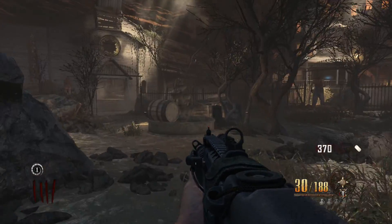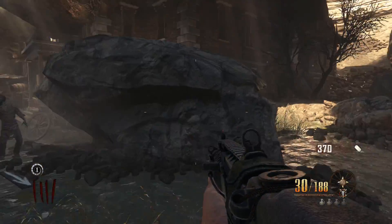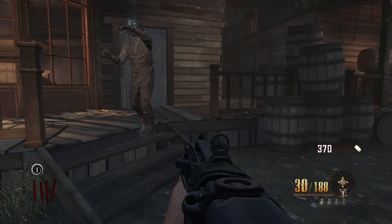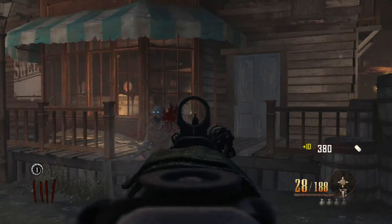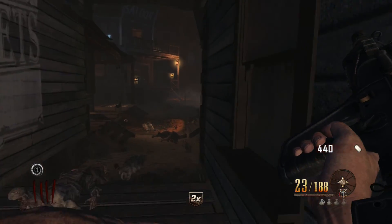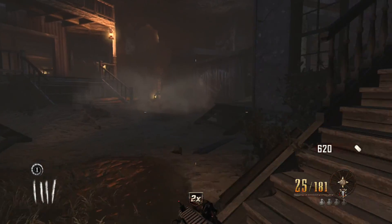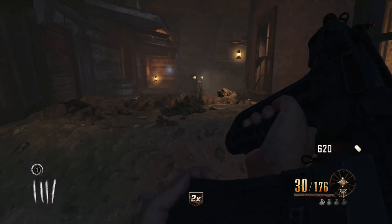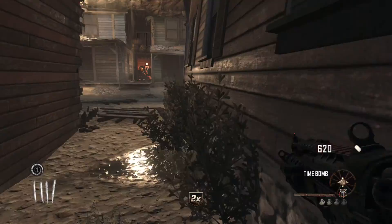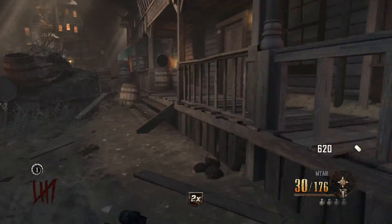Once you've done that you've pretty much done it, and you want to go over to where you started — pretty much easy now. Just kill that zombie, it doesn't really matter. We can go back to the start, but we don't have to — we just need to press the time bomb, basically. I'm just going to make sure I've done everything.